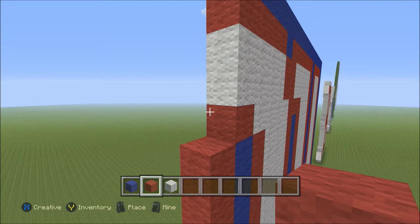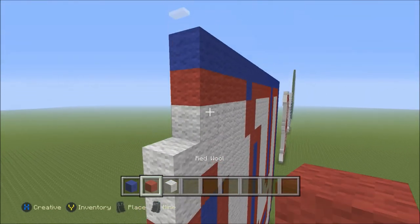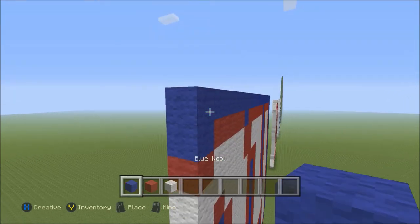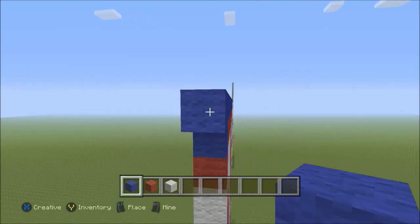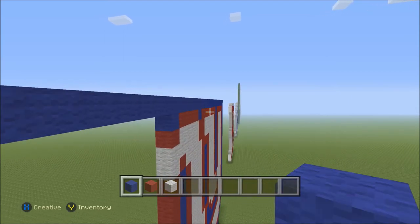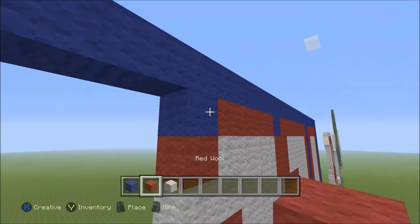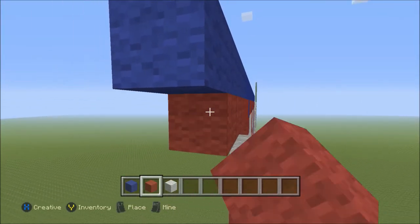Follow that with two blocks of white: one, two, then one block of red and two pieces of blue. Now to the left here on the top, we're going to add seven blocks of blue: one through seven. Let's go ahead and move under here, and we're going to add six blocks of red on the next row: one through six. Followed by one blue.